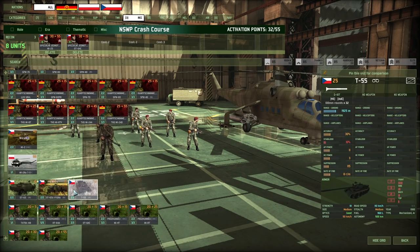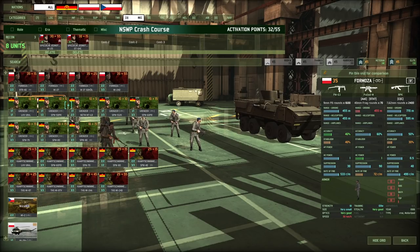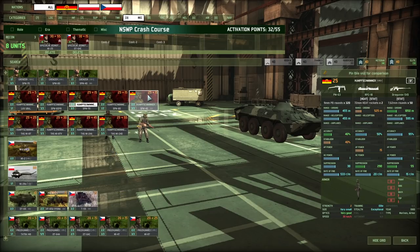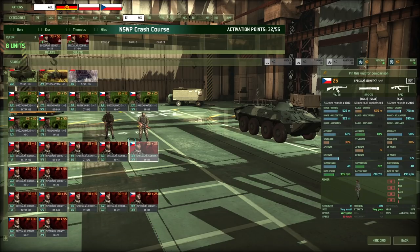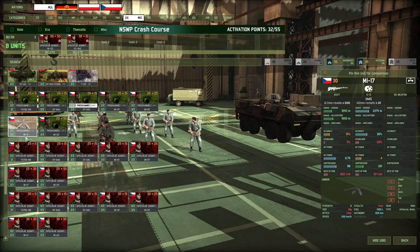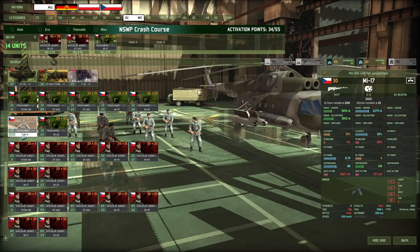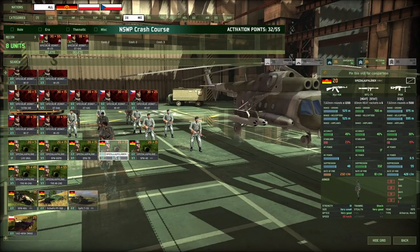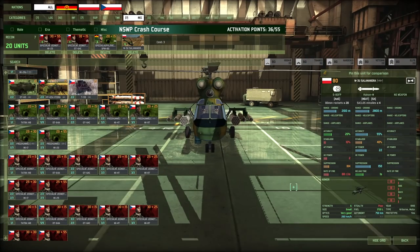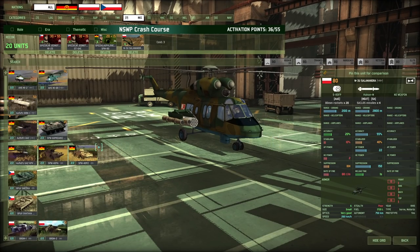For a third recon infantry card, there are some choices. You can run Fermosa if you want infantry that can dominate enemy infantry in towns. You can run the Kampfschimmer if you like snipers — people don't really use them much anymore, but sniper teams can still be really nice. If you don't already have an MI-17 elsewhere, you can run Kumnizi in the MI-17. Specialaufklare in the SPW-80 can also be nice. Salamandra gives you a recon helicopter with some AT and rocket pods, but it's fairly squishy with only 6 HP and doesn't carry a lot of ammo.